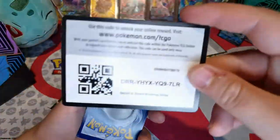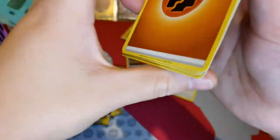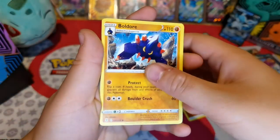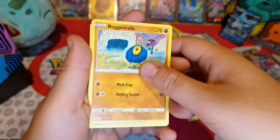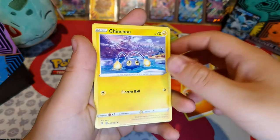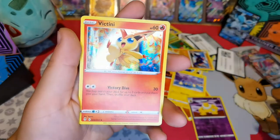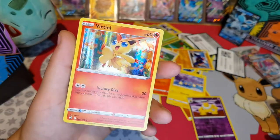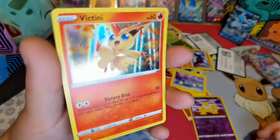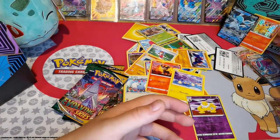There is the code. So we have the Rock Energy, Tentacool, Boldore, Aroma Lady, Roggenrola, Flittle, Swablu, Litleo, Chinchou — Reverse Holo, Hypno — and a Holo Victini! Look how happy he looks with his big blue eyes there, chilling, kicking in the air. It's pretty — I like that one. I'll put that up there with Glaceon.